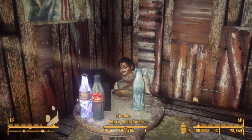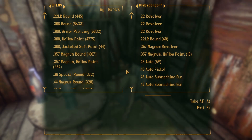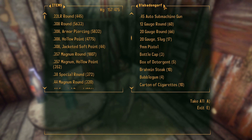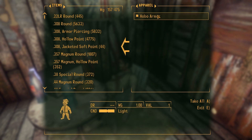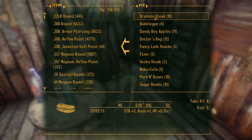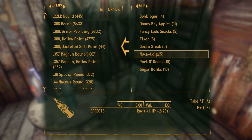Oh no. Blab-a-Dongorff! Blab-a-Dongorff, what happened? Man, Blab-a-Dongorff, you weren't ready for anything. Oh my God. Hobo armor - man, this guy is ready for action. Hobo armor. It's time to show the... it's just called Hobo armor.